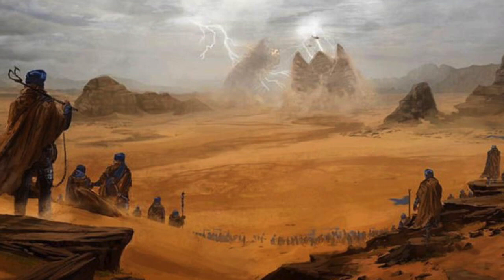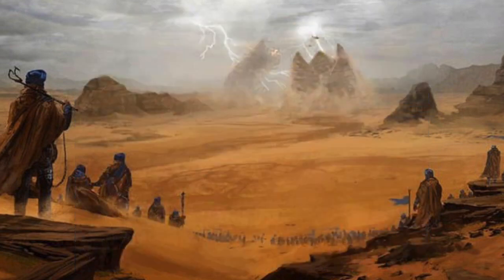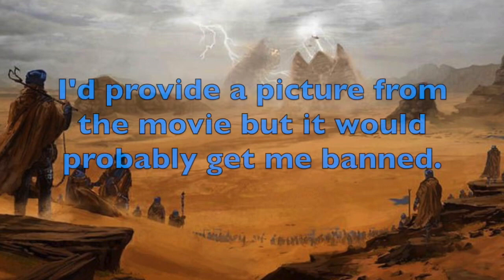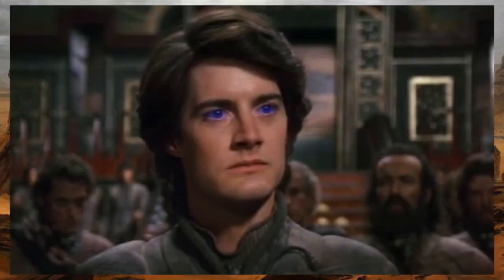The long answer would require an entire video in and of itself, but the short answer is this. After the war known as the Butlerian Jihad, the development of any kind of artificial intelligence was declared verboten across all of humanity's holdings in space. The problem was, though, that without advanced thinking machines, interstellar travel was rendered impossible. That is, until spice was discovered on Arrakis by the Spacing Guild. A misconception perpetuated by the David Lynch Dune movie in 1984 is that Spacing Guild navigators, which have consumed so much spice that they have physically mutated, use the spice to fold space itself, allowing interstellar travel. This is incorrect. Aside from extending life far beyond the natural span and turning people's eyes completely blue, the most important side effect of spice consumption is that, in certain individuals, it allows for the development of precognitive abilities, or prescience.